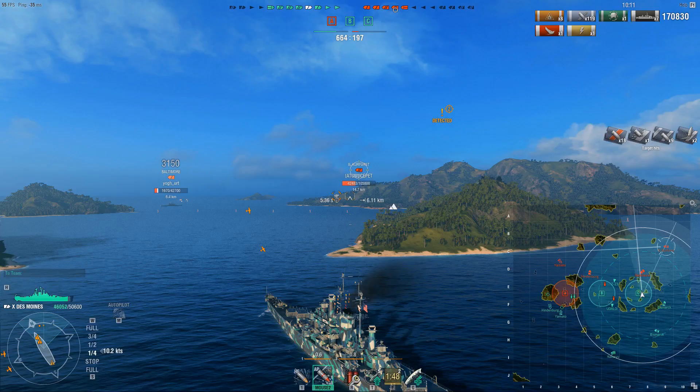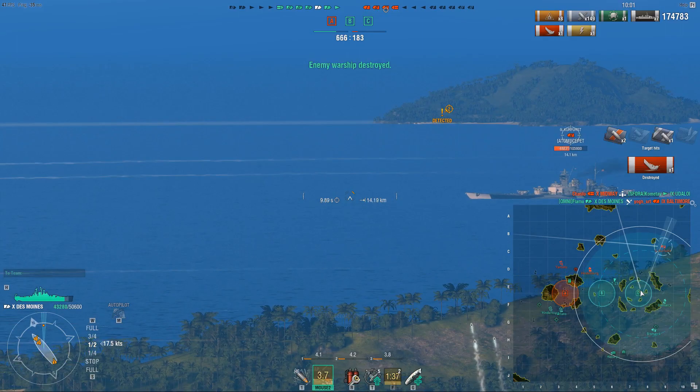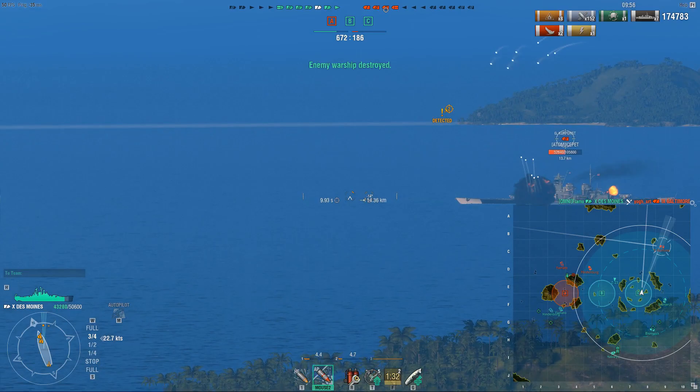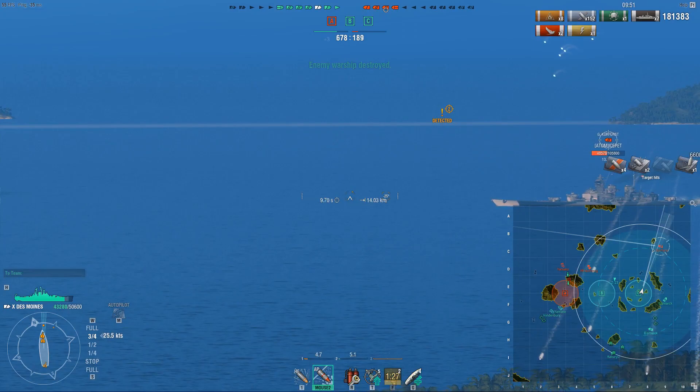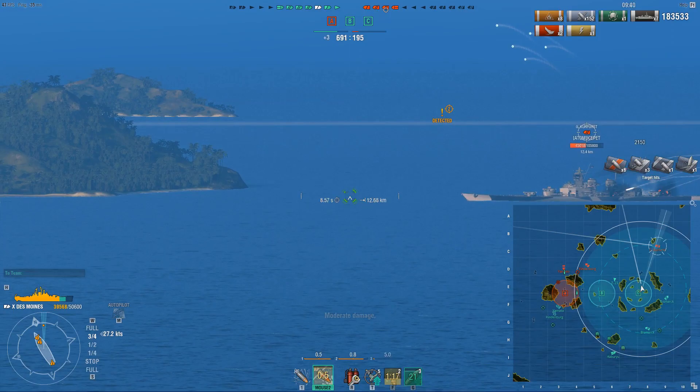We went from citadels to overpens — but that should kill him. There we go, finally. And Großer Kurfürst is back, now that I am in the open and pushing up since this game is pretty much over. When you fight something like a Großer Kurfürst, you gotta keep in mind that he can overmatch your front armor — that means he can overmatch your nose. So when you fight a Großer Kurfürst, you need to make sure you're never pointed nose directly in towards him.